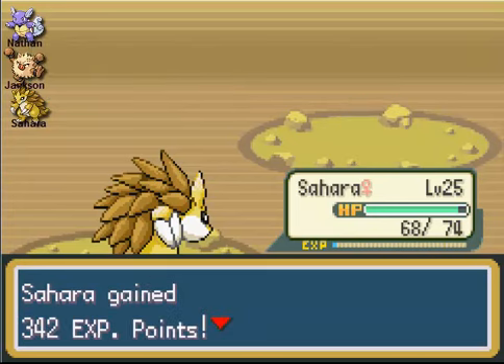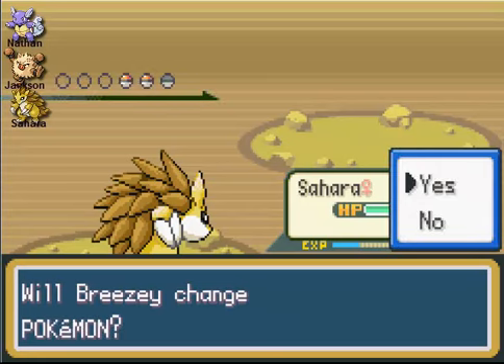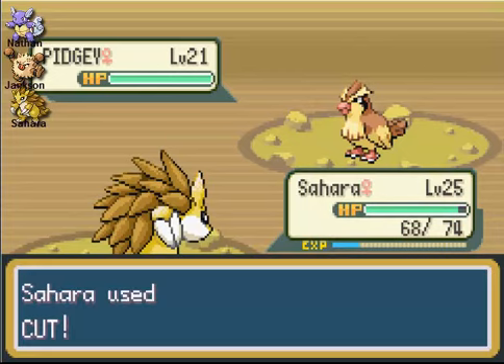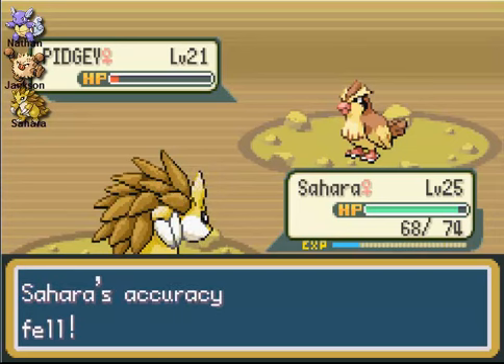Sandslash — the team is looking really good now. We might be catching some new guys for the team in the next couple parts. Our team is still kind of small — only three Pokemon strong, that's what I was trying to say. So at this point you should definitely try to catch a fourth member.